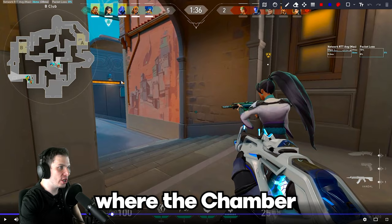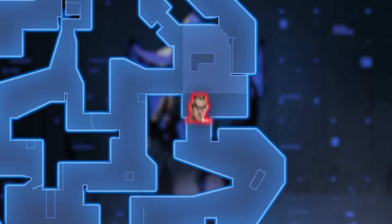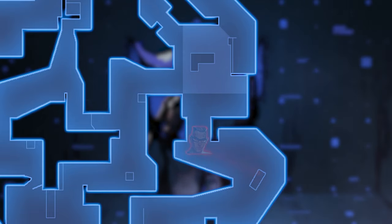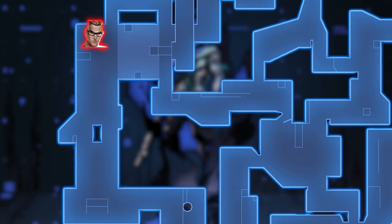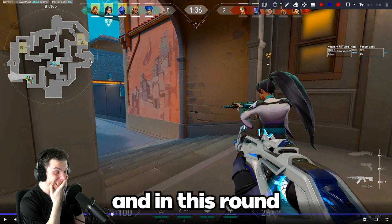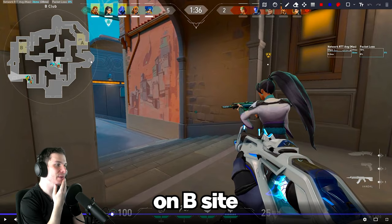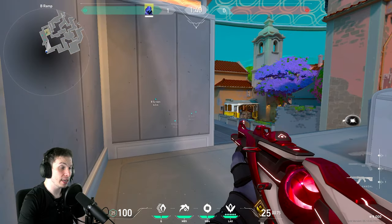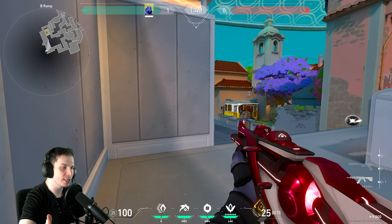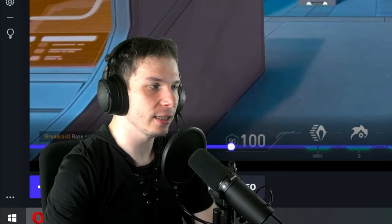Now in this round, we don't know where the Chamber is going to play with his ultimate. Usually he played A site in the previous round and was aggressive towards A main. But because you won the previous round on B site, there is a huge chance that Chamber is going to play B and try to snipe you. It's way too dangerous to contest enemies on B site with Omen. What you can do is cross this position with your teleport — this is something I do the majority of the time when pushing B main with Omen — and from this position, you can easily clear all of these angles and surprise the enemy Chamber with the Operator.